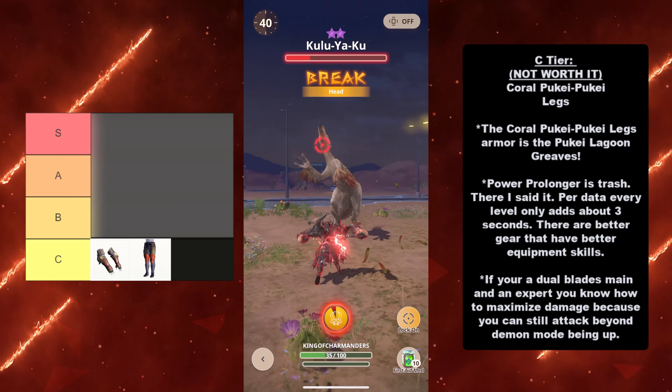As for the Charge Blade, loading 5 phials — maximizing out your phial gauge — it will last 42 seconds. That's plenty of time considering you have to charge your phials first. There's only a max of 115 seconds per hunt, so Power Prolonger doesn't actually increase your DPS versus other pieces of gear. There's data evidence on that later. The top builds say don't use Power Prolonger. Also taken into consideration, some of your battles won't last longer than what Power Prolonger would extend your time at. As you see for this Odo Garen, I cleared in 55 seconds, so I wouldn't need Power Prolonger to begin with.